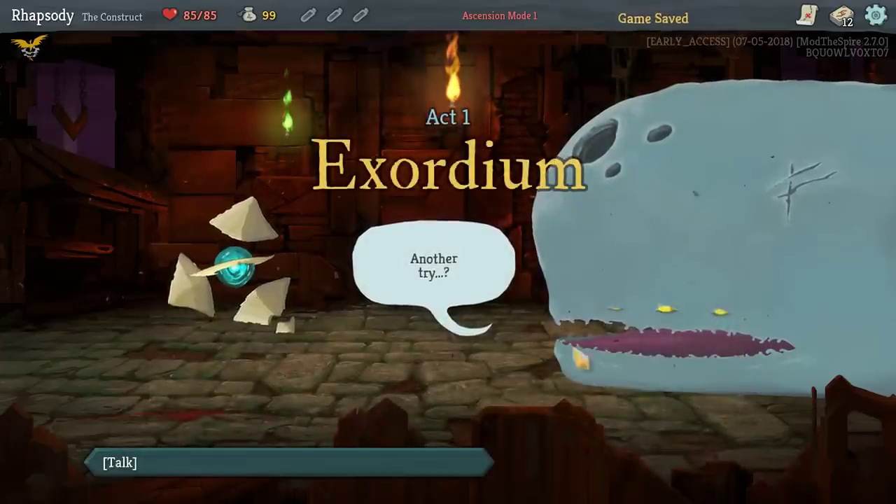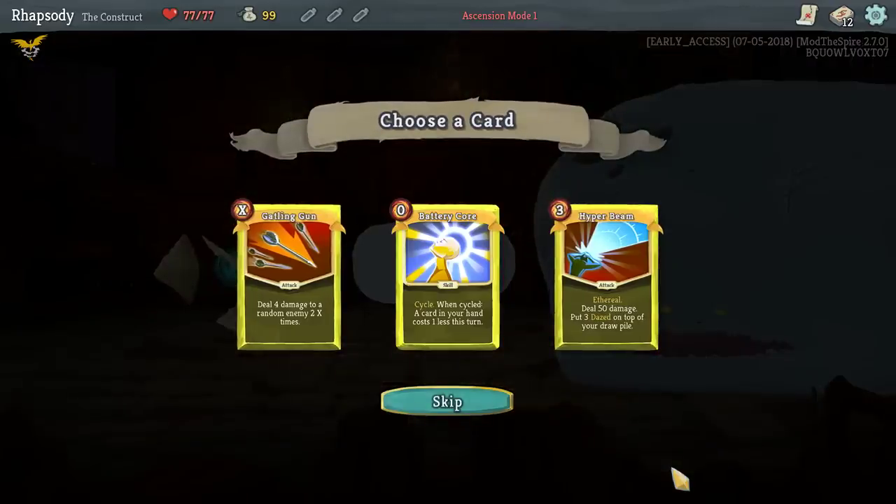I desperately want to get a run where I can get the Clockwork Egg really early on — oh jeez, a rare card, I'll take a Clockwork... No! — where I can get a Clockwork Egg super early on and then have that turn into our disgusting win condition. I don't actually want to use Hyperbeam as my win condition though. Removing the ethereal on the single upgrade, and then upgrading it past that to get it to deal 80 damage plus put four Dazed on top of your draw pile doesn't feel good. I don't know if there's any synergy that would allow me to get rid of the Dazed easily.